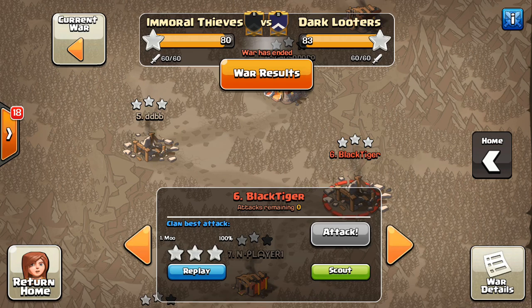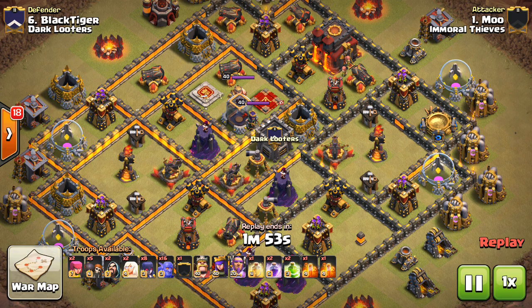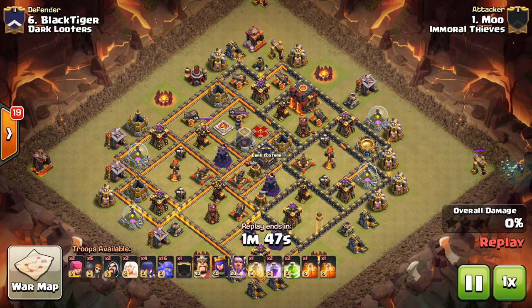But I'm back today, and very good war right here - Dark Looters and Immoral Thieves, very close. I'm not going to do a recap; I'm probably just going to do a series of attack strategy videos because that's kind of what the attacks shaped up to be. I saw a lot of different things at Town Hall 11, Town Hall 10, and Town Hall 9, so I should have one attack strategy type video for each Town Hall level throughout the week.